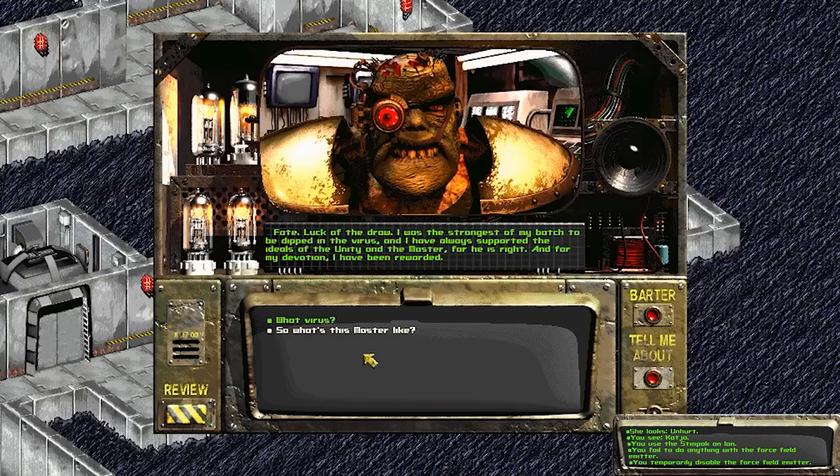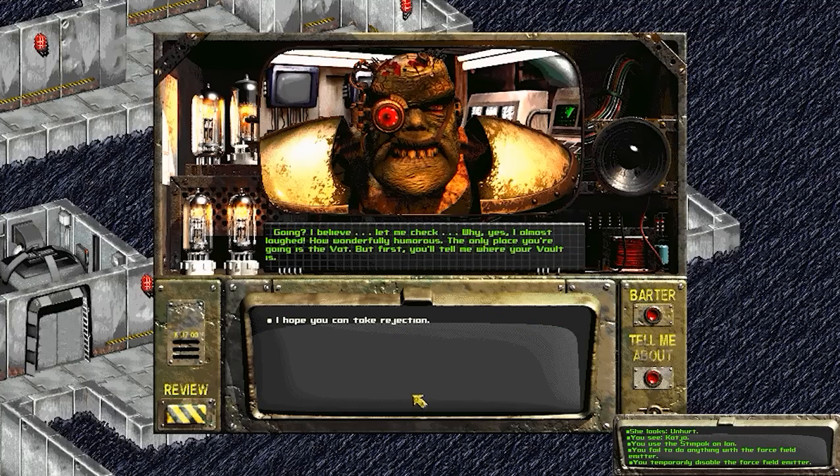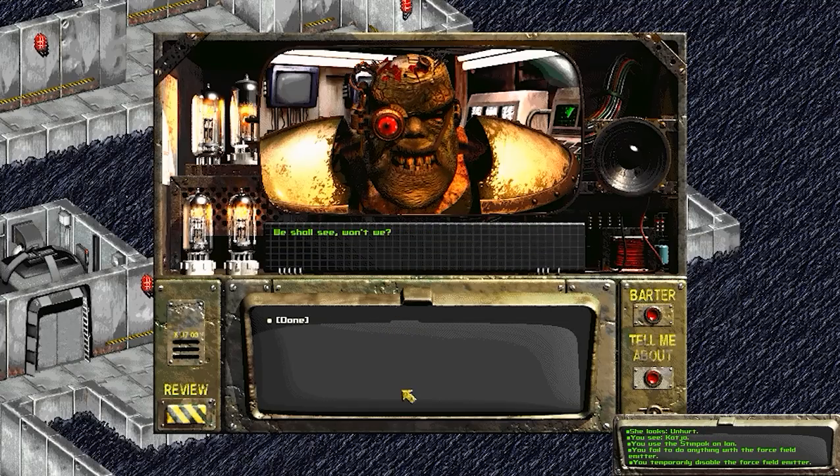I ask who he works for — the Master, to uphold the glory of the Unity. He was the strongest of his batch dipped in the virus and has always supported the Master's ideals. I ask about the Master's strengths and weaknesses. He says the Master was their guide to the life-giving virus and father to them all, and so wants to meet me. I ask if I can just leave. He almost laughs — says the only place I'm going is the vat, but first I'll tell him where my vault is.